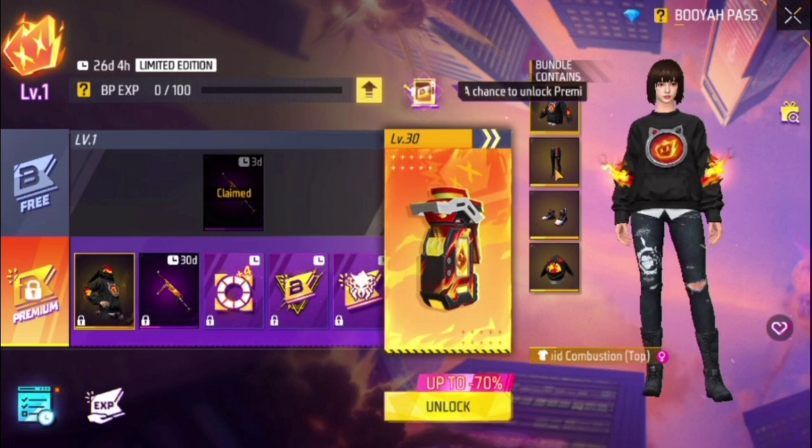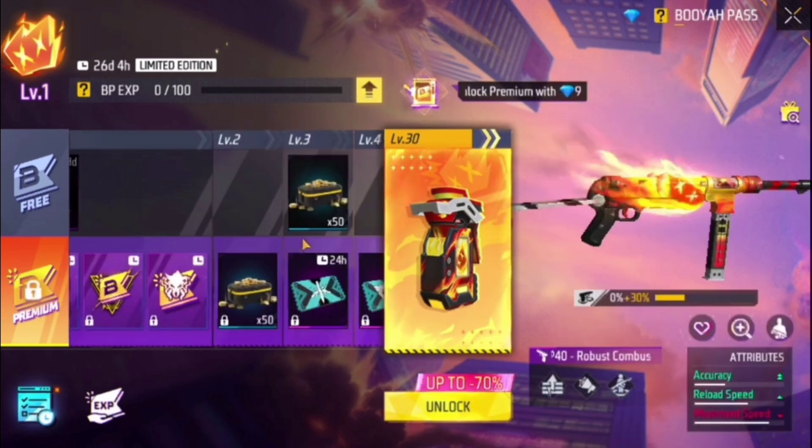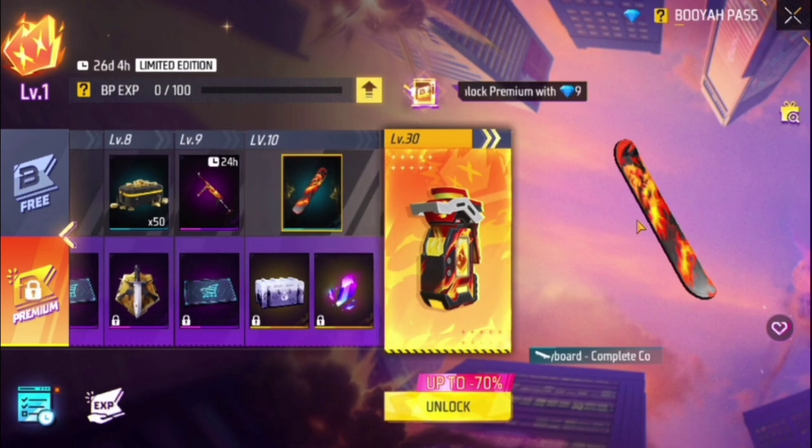You can see the top items available. If you have any other stuff, you can see the skin, the double accuracy, the reload speed. In the middle you can get a sub boat, a free way, and a BoyaPass.